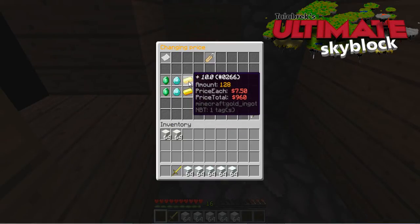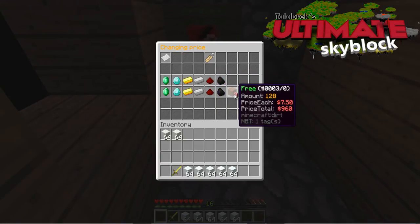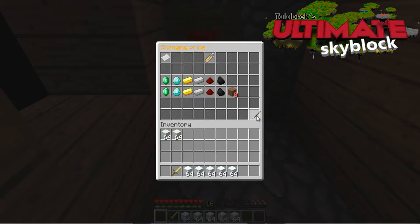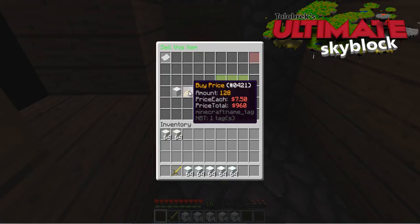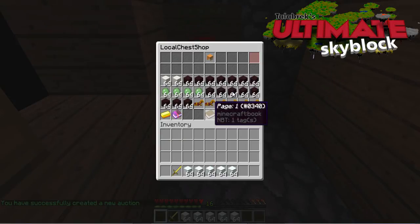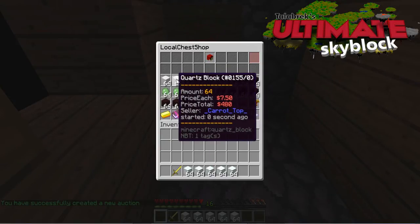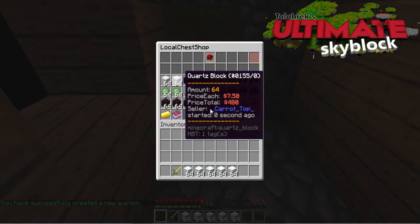There's the hundreds, the tens, the ones and into the minis. I like it at $7.50 so let's do that. Just making sure you've got your tag. Once you're happy with that it's on to finish. And both of those quartz blocks have been taken out of your inventory and put into your shop.